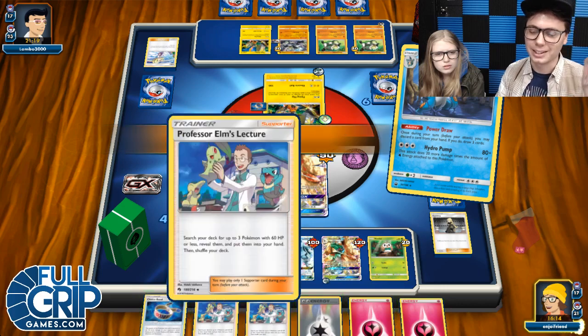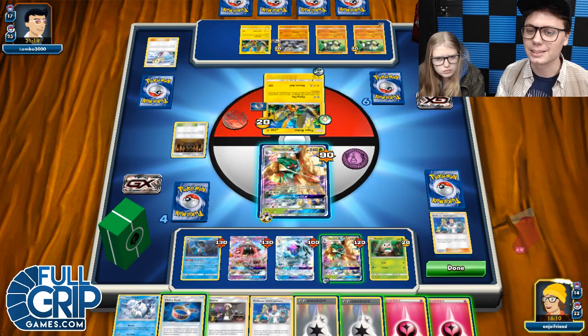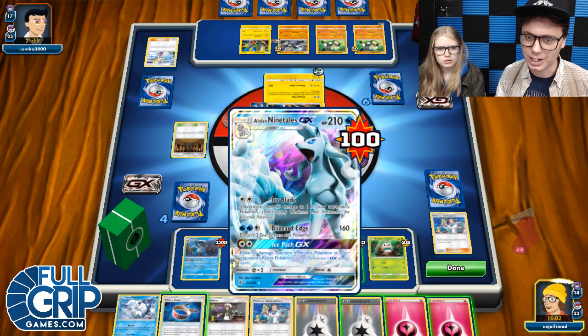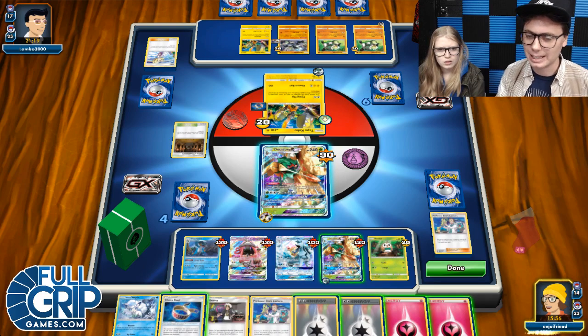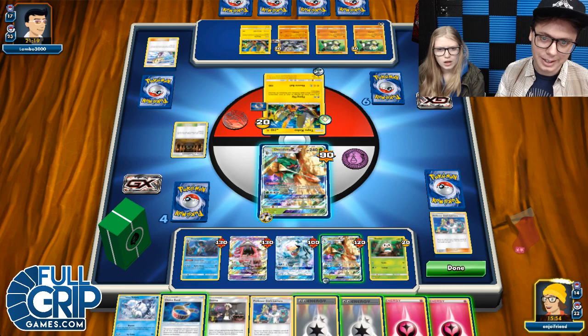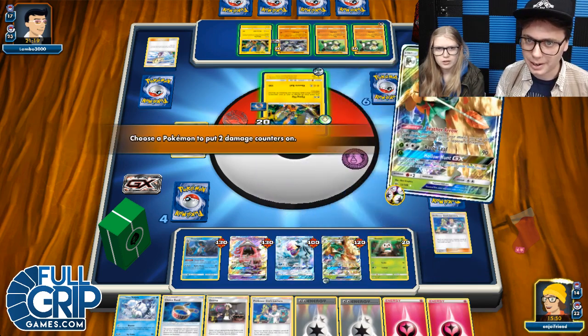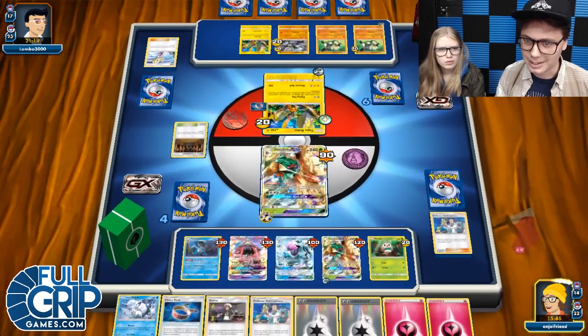We'll get rid of that Elm's Lecture — see what my new hand looks like. Yikes — that's a lot of interesting stuff. I think we have to Hollow Hunt here — hope they don't Lele this next turn. If Hollow Hunt happens, then I'm not going to GX this thing. GX-ing could be good because I take a prize and heal 100 damage, but then I get the opportunity to heal way more. We'll just Feather Arrow twice and then Hollow Hunt.